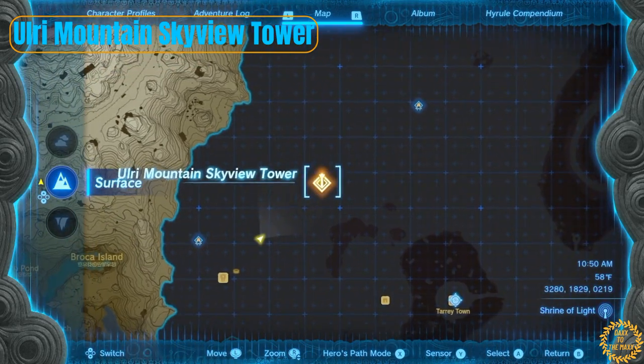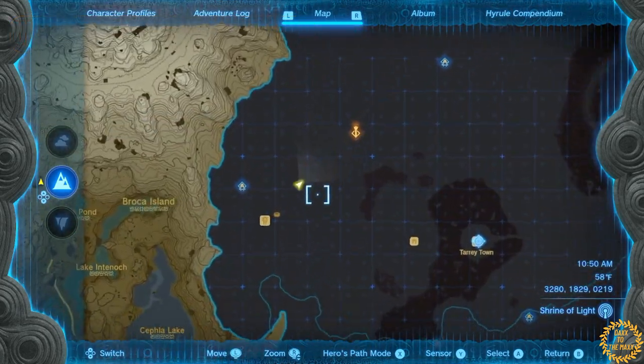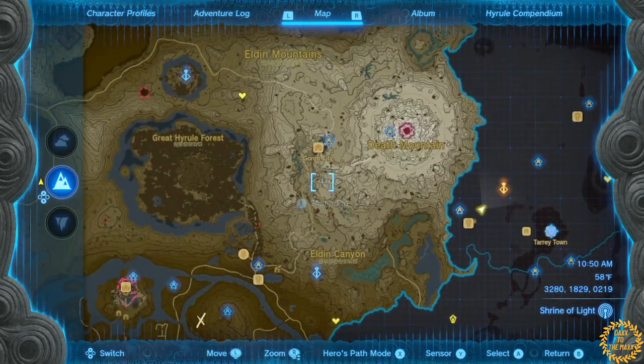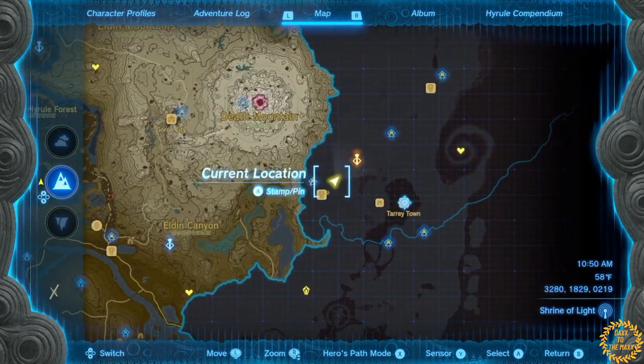Here we are at the next tower, located at the top right corner of the map, very close to Tauri Town. You can go through the southern part of Death Mountain and come straight to it — it just takes a little climbing but nothing too crazy.